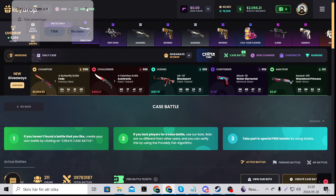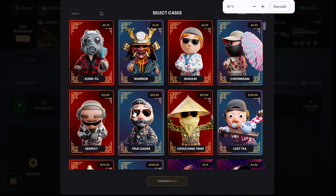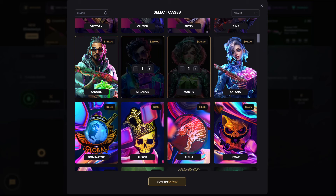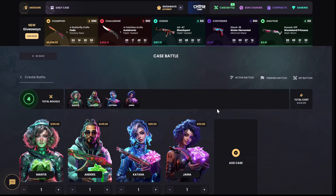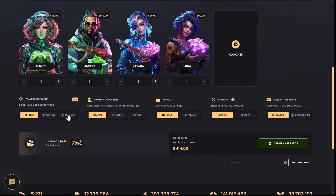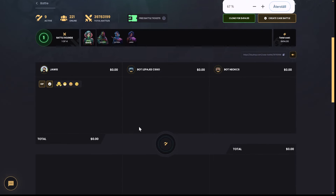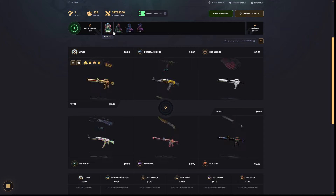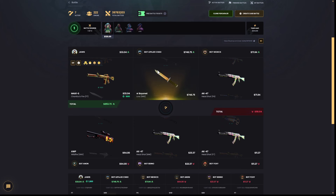We're just gonna stop it right here and maybe pull something nice. Not the big one — we're gonna do just the event cases, and we're gonna do team 3v3 right now for $400 and $14. Let's see here, I need to go down a little bit more. Mantis case, let's see what we're gonna get on this one.